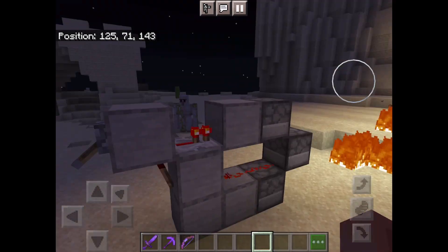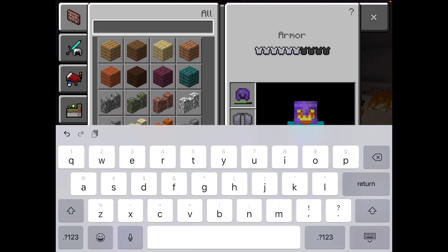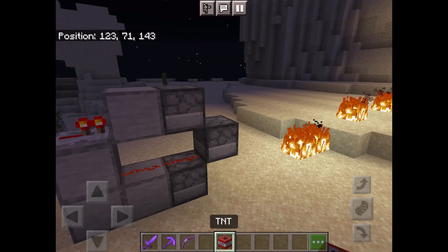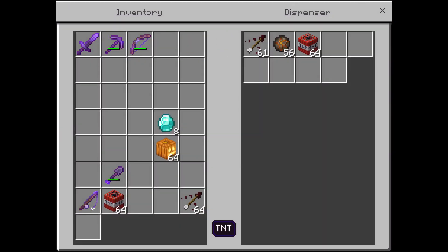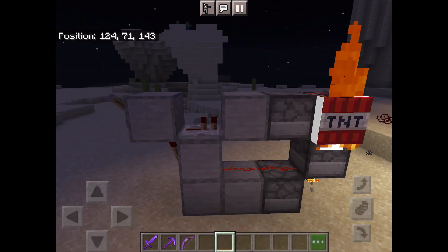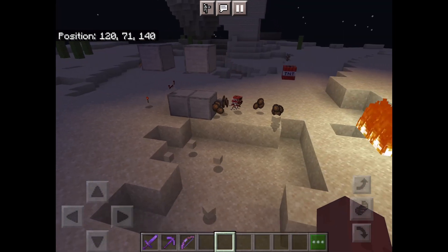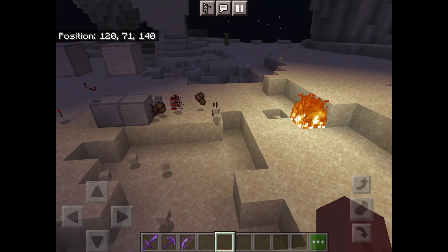Tip: do not put TNT in here. I'll show you why — it won't actually shoot out, it'll just come in and blow up. Watch: it's just going to blow up right there. So don't place TNT in it.